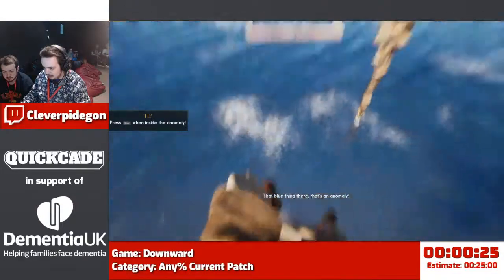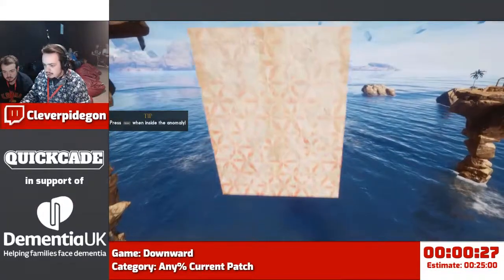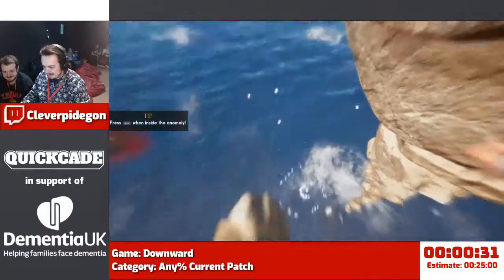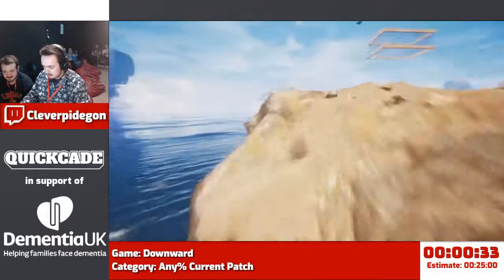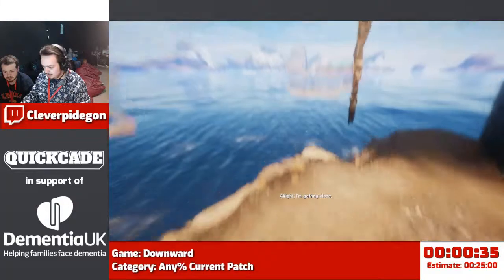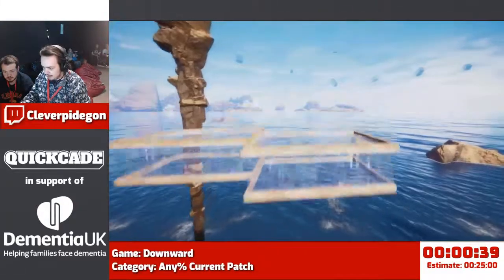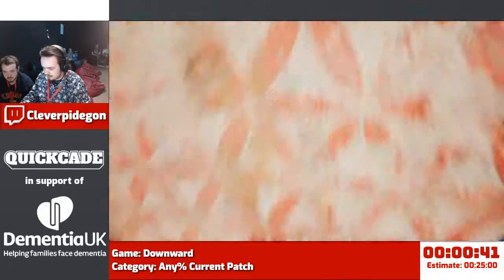That blue thing there, that's an anomaly. Basically, you hold space inside it and you get a little boost. I'm gonna avoid that using the anomaly. That was really good, actually.